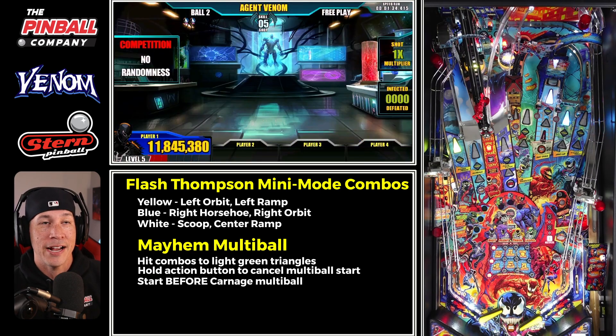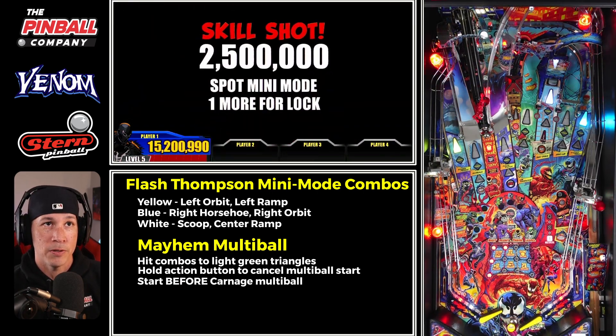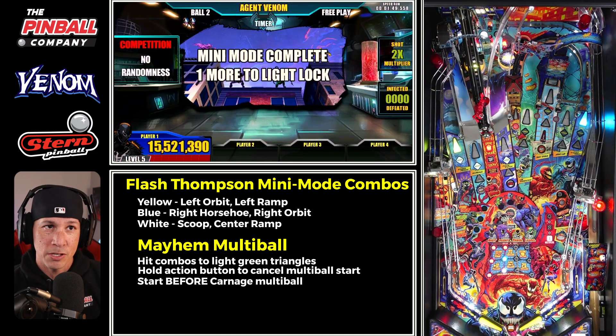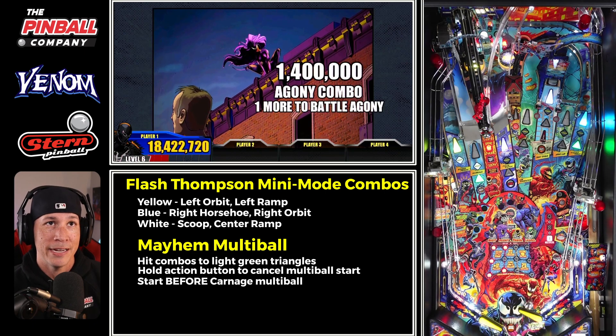Now with Flash, you'll notice hitting that right horseshoe also spots a mini mode. Make absolutely sure on your skill shots that you have that set up. Those skill shots are also available whenever you're switching a host, so keep paying attention to that.